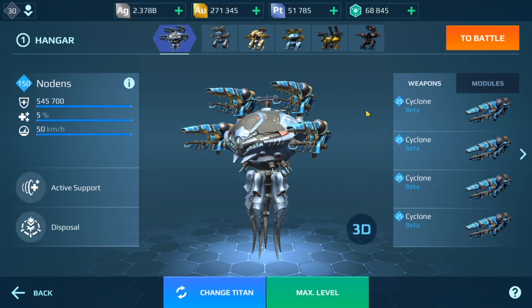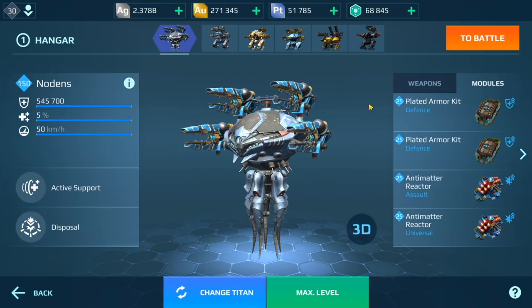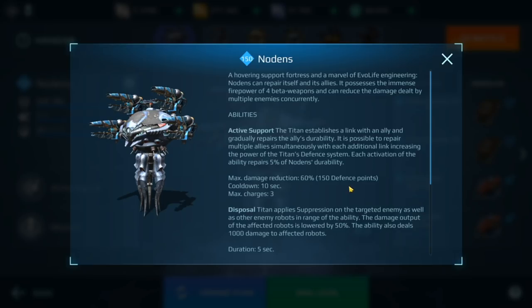Today we're going to be taking a look at this new Titan called Nodans, nicknamed Noodles. We have Cyclone on here and here are the modules. Let's take a look at some of these stats.